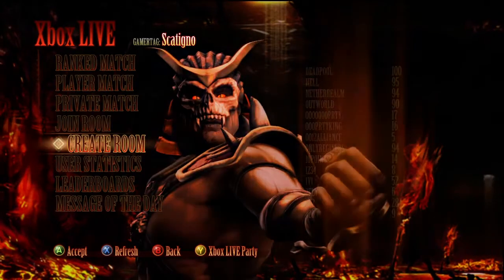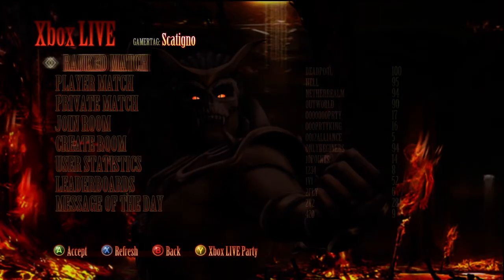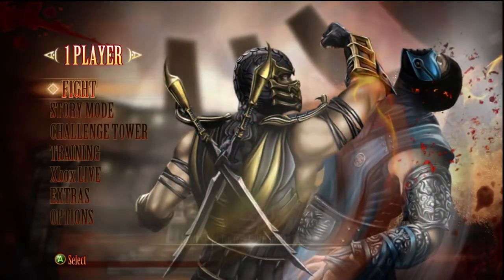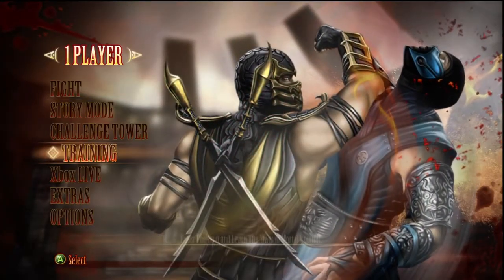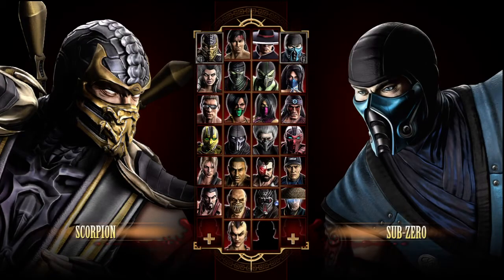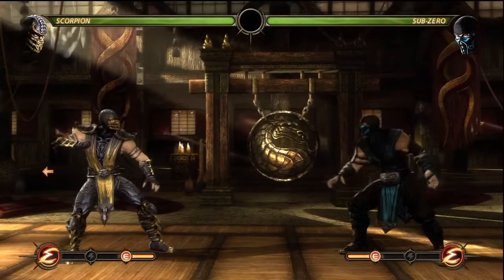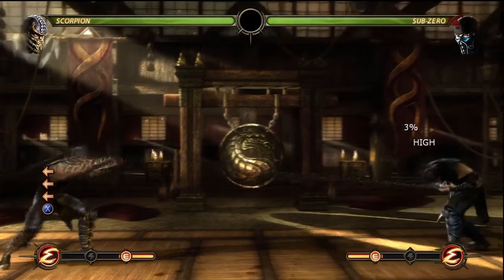I'm just checking out the Xbox Live setup because on the PS3 version you get to pick your avatar for King of the Hill, but I guess in this version you just use your default Xbox Live avatar. Just going to do a quick training match to get used to the buttons. This isn't going to be a big video, so everything's going to move pretty quick.